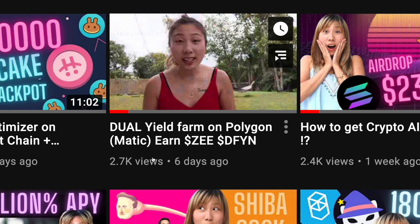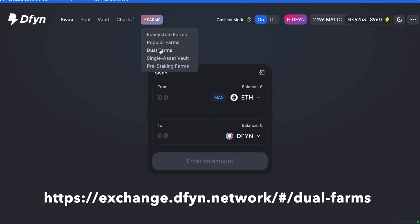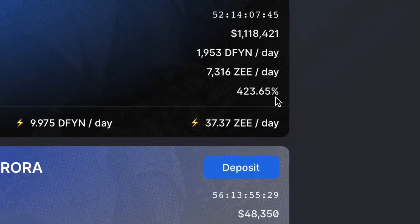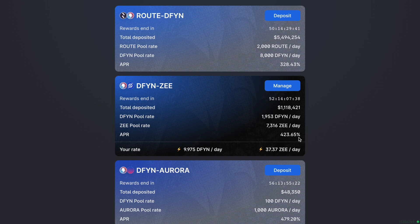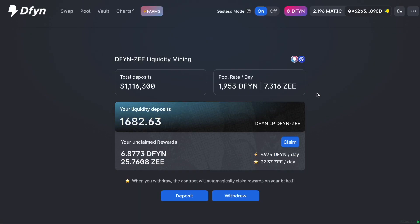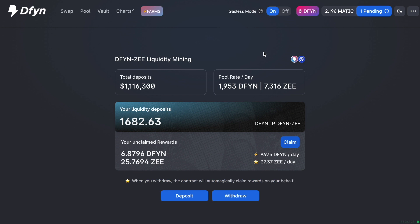I also talked about this partnership — you can dual-yield farm on Polygon or Matic chain. To jump right into the pool, go to exchange.dfyn.network, then go to Farms and Dual Farms. They have quite a few dual farms, but we're focusing on this one. You can earn an APR of 423%, and that's not even compounding. If you compound a few times a day or once a day like I'm doing, you can be earning pretty good. Going to Manage, you can see the rewards being paid out — 9 DFYN per day and 37 ZEE per day. Right now I can claim 6.8 DFYN and 25 ZEE.